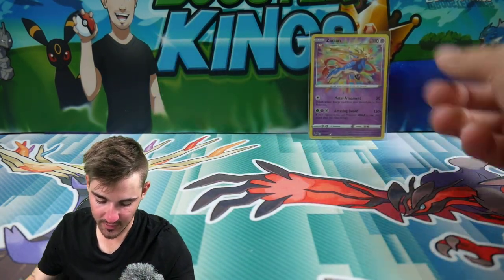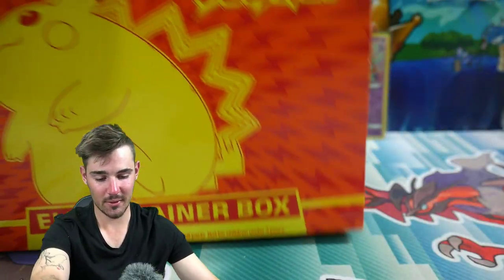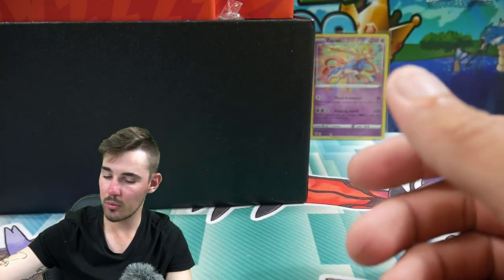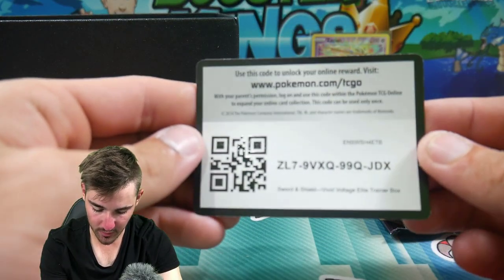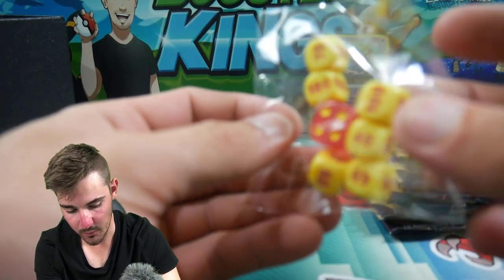Alrighty, so that's a good way to start. But let's go into this Vivid Voltage ETB — let's get the trusty little pin right there, we will crack the seal. Let's get into this one, this is awesome. Okay, so we have a giant Pikachu on there. We have the Game Rules, same as Champion's Path, we'll put that off to the side. We've got eight booster packs in here, we have some cool looking Chonkachu sleeves right there — that's pretty cool. We got a deck of energies, a code card, some deck dividers with Chonkachu on it, some dice, some damage counters — these are the dice that come with Vivid Voltage right there.